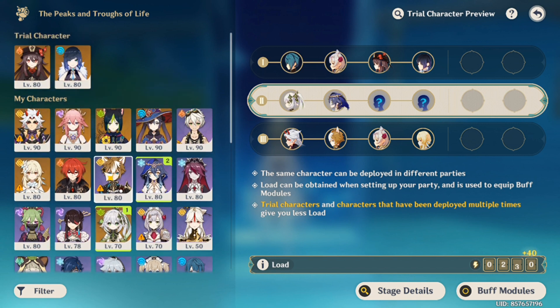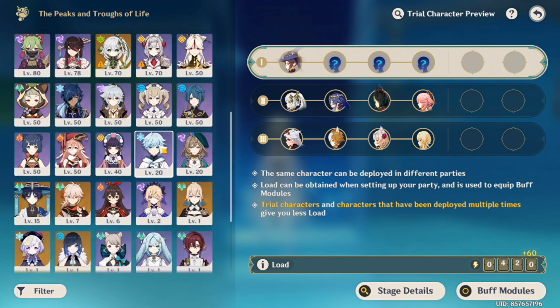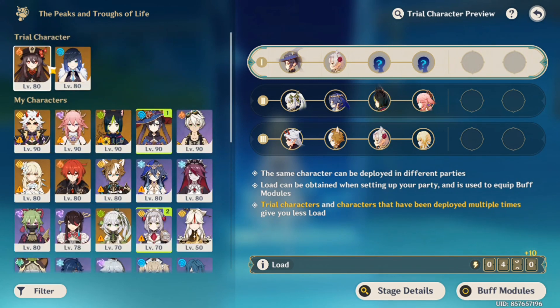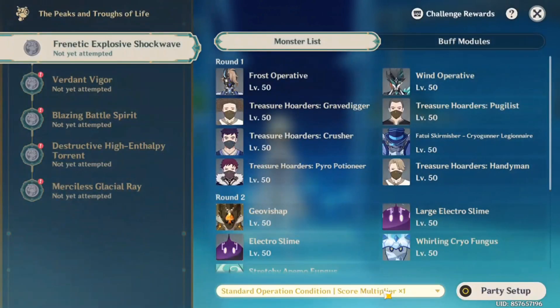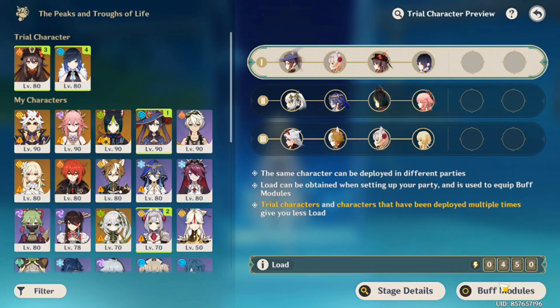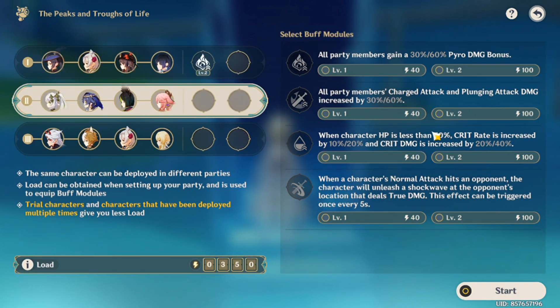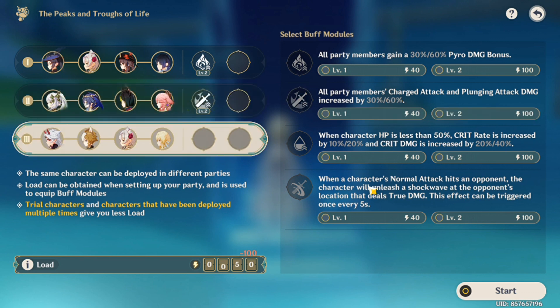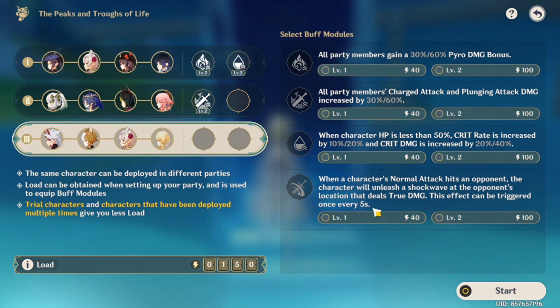It's been a long time since I last used Albedo. In this challenge I currently have two teams available: the Ito Mono Geo team and the spread team — the electro-dendro reaction. Here we have Hu Tao with Yelan, and Hu Tao needs Vaporize which is Pyro with Hydro.